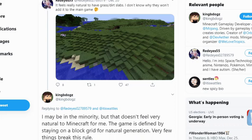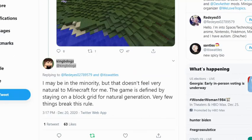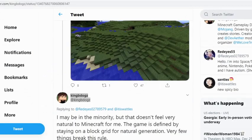Here's something maybe sad for the building community. Someone put out there that it feels really natural to have grass and dirt slabs, and they don't know why they won't add them to the game. KingBDogz went ahead and said he may be in the minority, but that doesn't feel very natural to Minecraft for him — this game is defined by staying on a block grid for natural generation, and very few things break this rule. Honestly it doesn't look too great in natural generation, but I think we should still be able to craft dirt slabs or something. Who knows if we'll ever get dirt slabs.